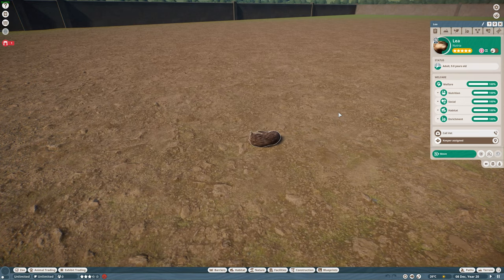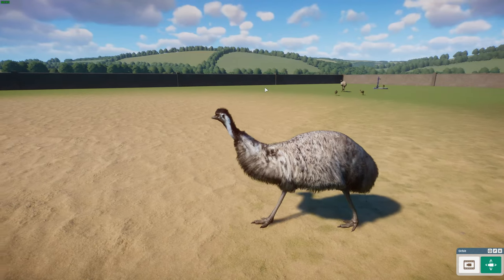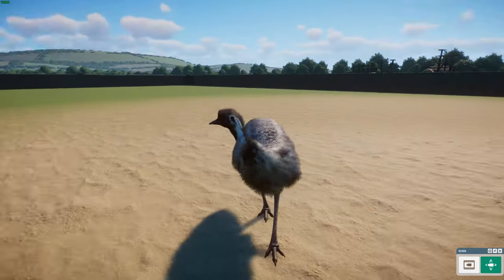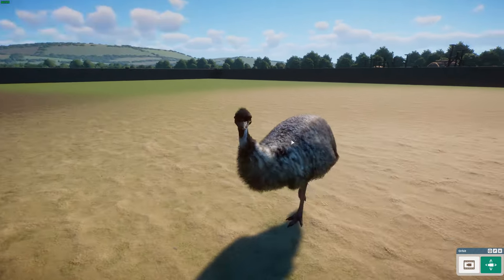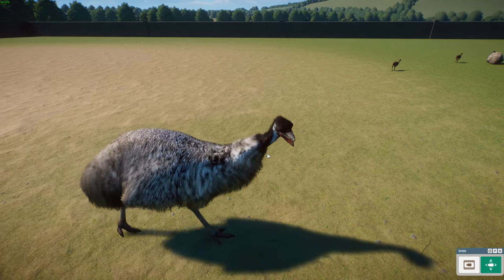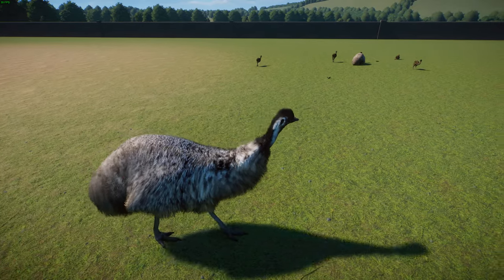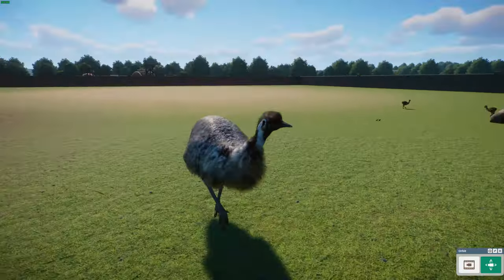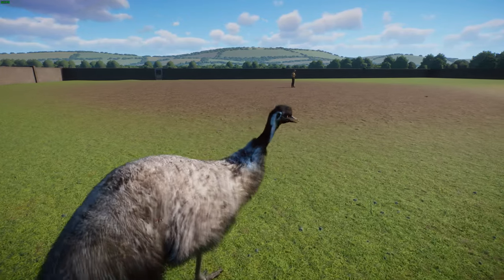Really interesting animal, made by Mega Rex Gaming and Leaf. Next up is a remake — the emu, done by Leaf, Mega Rex Gaming, and Good Boy. I've already covered the original mod but this is the remade one and it looks really great. The emu is the second largest living bird by height after the ostrich, endemic to Australia, found across most of mainland Australia. Some subspecies from Tasmania, Kangaroo Island, and King Island went extinct after European settlement in 1788.